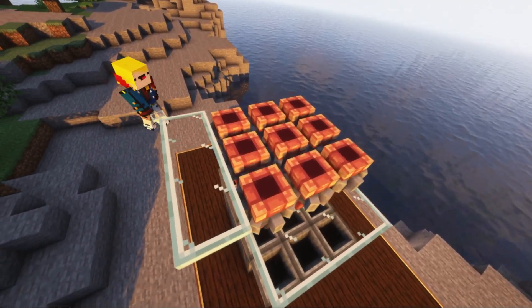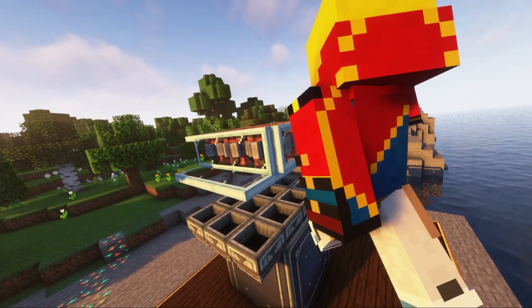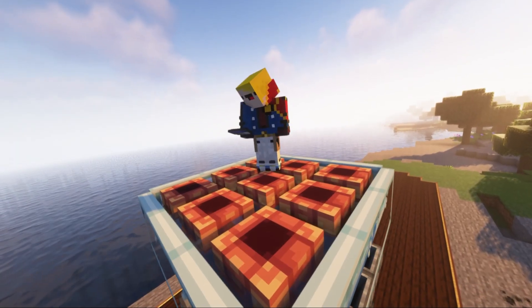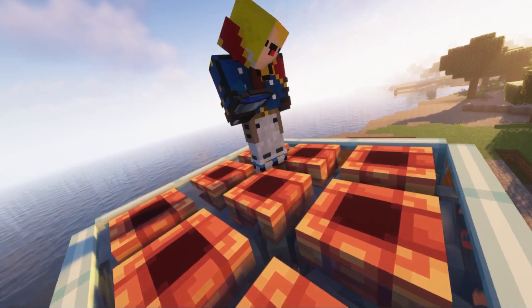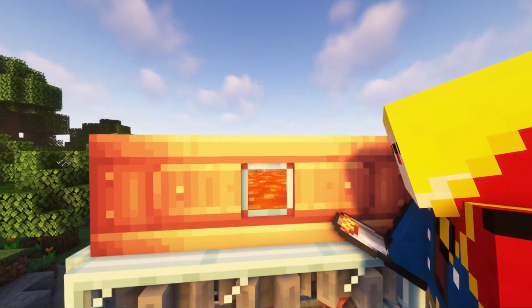Then we install additional glass hatches and position them so that they act as a wall and prevent water from spilling. We also pour water on the mechanical pumps themselves, then put liquid tanks on top, into which we will pour a bucket of lava.